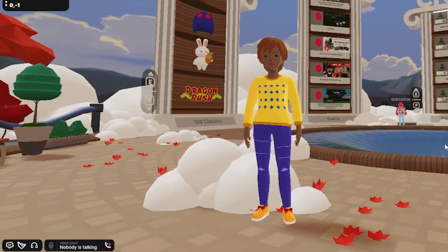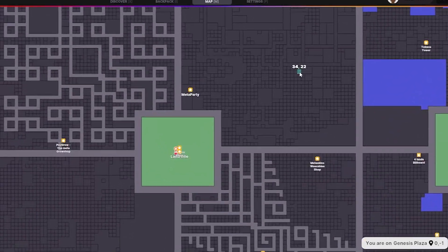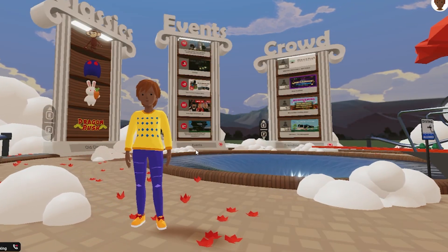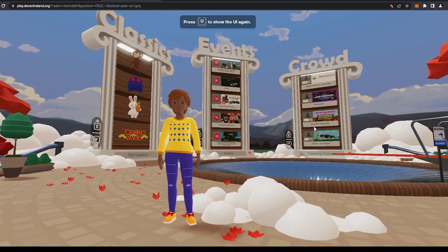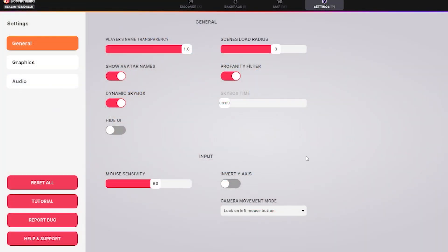You can pull up a map of Decentraland by pressing M on your keyboard. The letter C to view your controls and shortcuts. The letter V to go into first person. U to toggle your UI on and off. If you press the letter P on your keyboard, you will be taken to general settings. Make sure to lower your scenes load radius to 2. This will ease the strain on your hardware from having to load more than needed. I will provide a link to a video on how to improve your performance on Decentraland in the description.